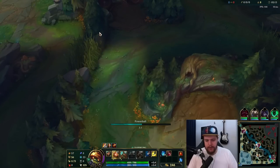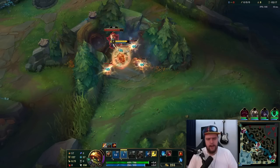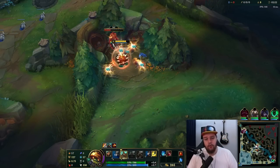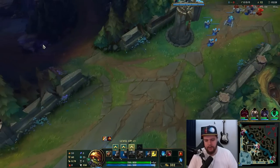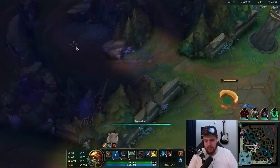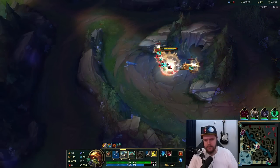Use your Q between camps whenever you have the opportunity. Be a little careful with using Q on camps though, because you want to make sure it's up if there's a gank opportunity. With the W you can kind of just clear the entire thing, take E, then move between camps. We're going for a nice full clear to start it out.